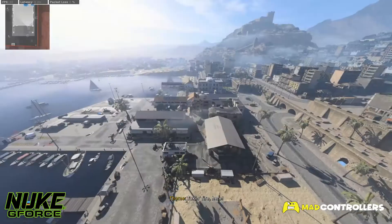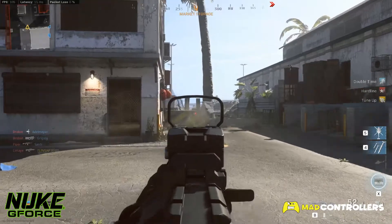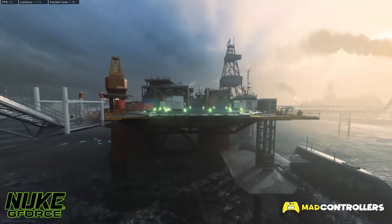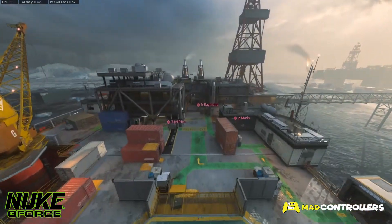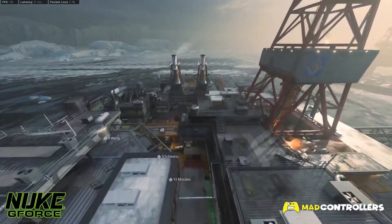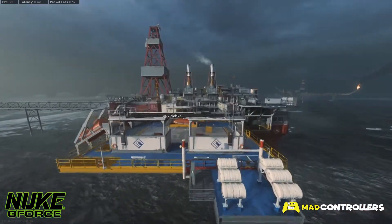We also received three new maps — two normal multiplayer maps and one gunfight map. I'm just going to take a look at the two new multiplayer maps. The first map is called Petrov Oil Rig. I'm not sure why we got a random map like this, but it is definitely a fun new map. It looks like a traditional three-lane map with several choke points, which if held properly will give you a bunch of kills.